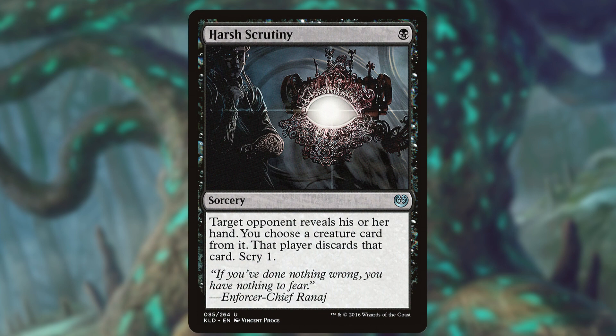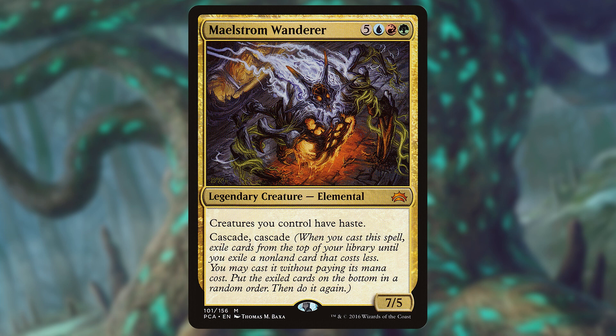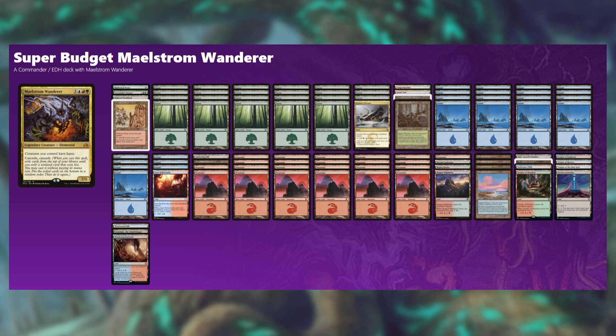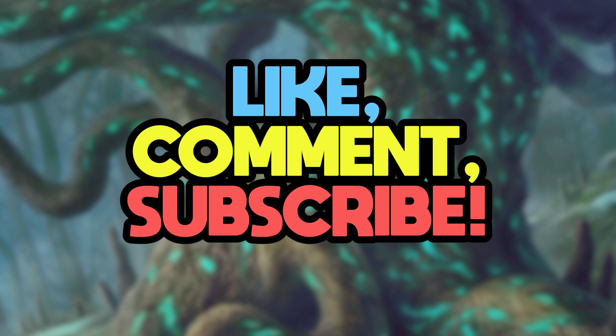All in all, I think that budget magic is something that can be very rewarding to build. The more harsh of a restriction you impose on yourself, the more creative you have to be with building something that can stand up to the average table. A lot of Commander games are getting faster and faster, and although this is a deck that ends the game as soon as it casts its commander, it's on the slower side. This is the final visual of the decklist, which is pretty funny to see laid out with just two spells. I hope that if you give it a shot, you'll let me know how it goes in the comments or on my Twitter at Cascade Cascades.